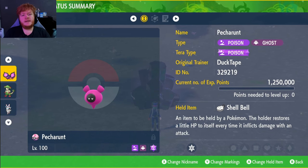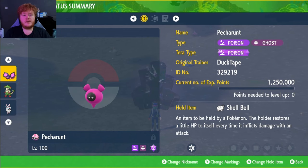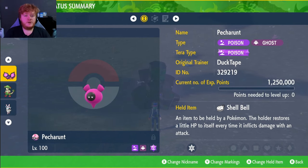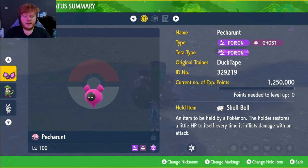Hey guys, welcome back to another video. We decided to do an extra build today just because the Mythical Pokémon veteran just came out for people who have the DLC, so there's actually going to be an extra build this week. We're going to be running the poison type Pecharunt with the held item Shell Bell.